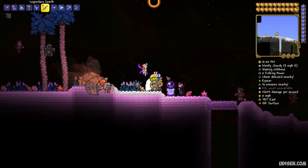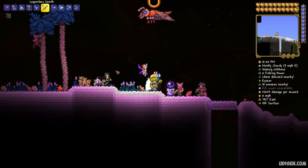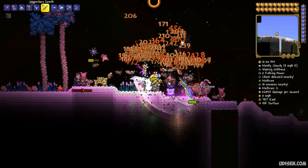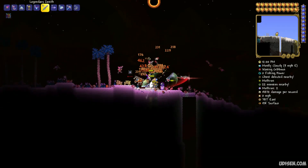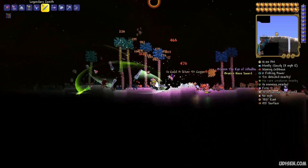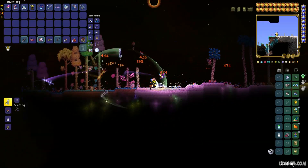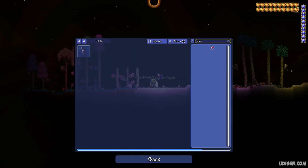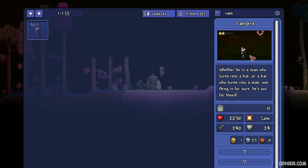During the Solar Eclipse, a lot of different, very unique mobs spawn that can only appear during this event. Kill these creatures and collect the different loot they drop. Pay attention to one particular type of creature: the Vampires.